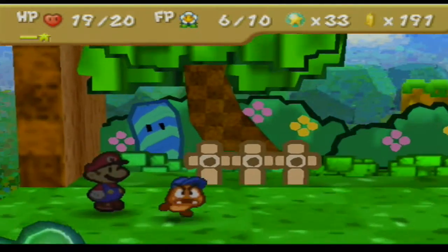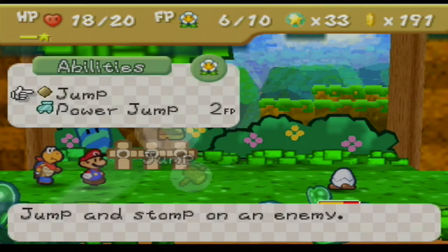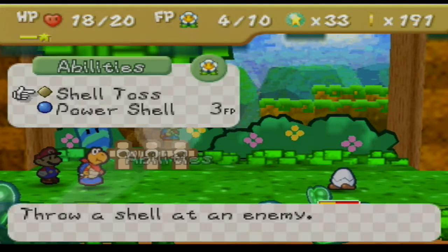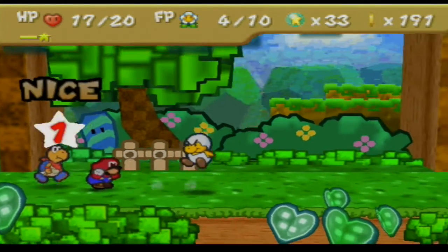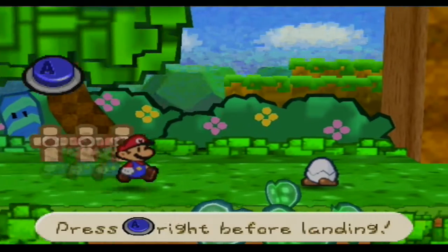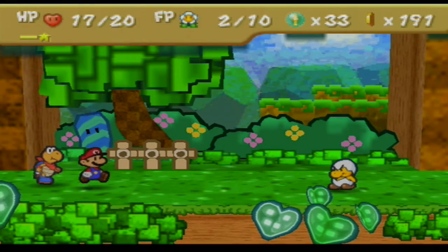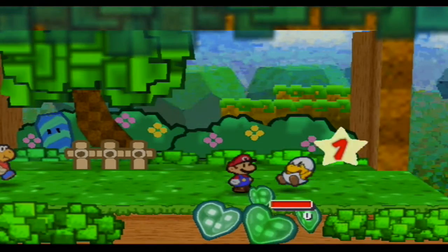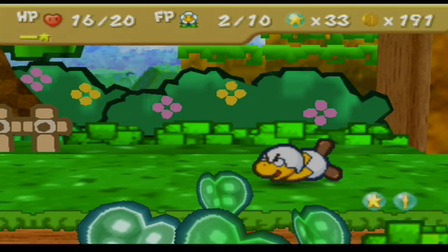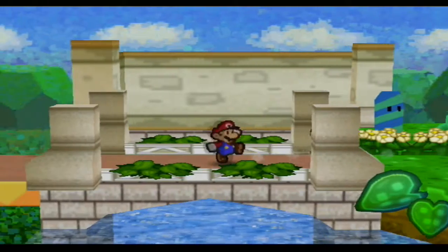I need to switch and go to Koopa. Goombario is useless here — he can only do 1 damage, and because Junior Trooper has a defense of 1, it'll do 0. But Koopa can do 2 damage per hit, so he'll actually do 1. I have to guard — I only have 5 HP. Another power jump, then a shell toss. I'll use the hammer because it does some damage. And we have done it! We get 20 star points from that — from 33 to 53. That was a very, very simple battle. I don't even want to call it a boss battle — more of a mini-boss.